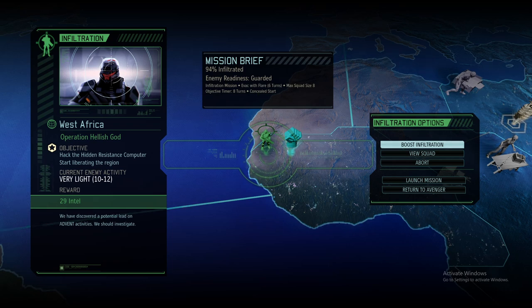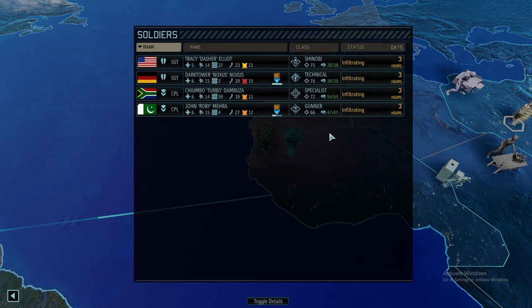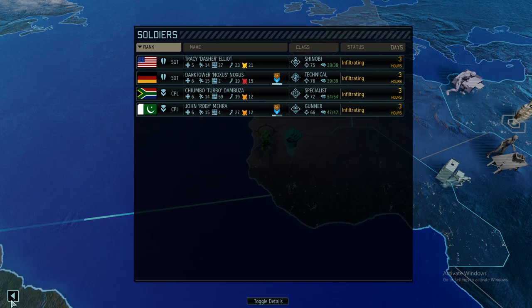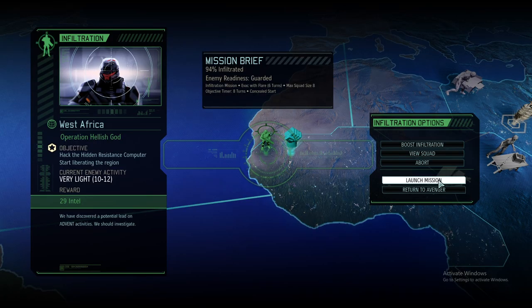Hello and welcome back to XCOM 2: Long War of the Chosen 2. My name is Saiken and this is the legendary Iron Man run of the beta 1 version of the mod. We're in month number 3 and it is time to grind some more missions. Today this mission is going to be a hidden resistance computer mission, pretty similar to the one we just recently had. We're effectively going in with 10 to 12 enemies, so let's assume 12 enemies. Let's launch the mission and see what we're going to get out of it.